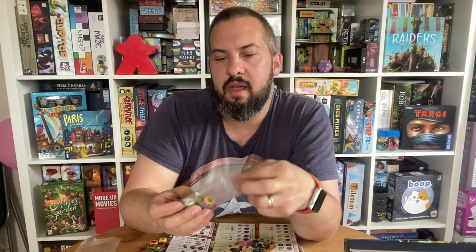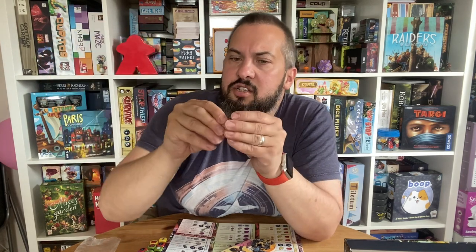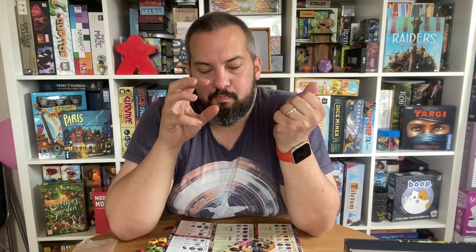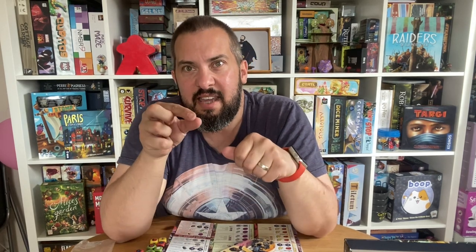That blank die — you put one die face into it at the beginning, whichever one you want. So when you're rolling it, you hope to land on that face. As you're playing the game, you can unlock more and more die faces and attach them to your die, making it more powerful. It's a fully customizable battle die. Everyone is doing something slightly different — your character's abilities are upgrading, you're becoming a better hero or a better villain, building your character exactly how you want.